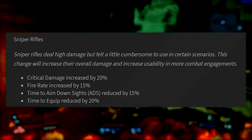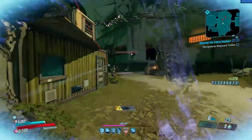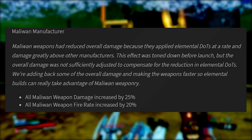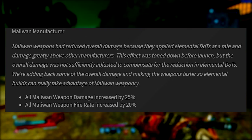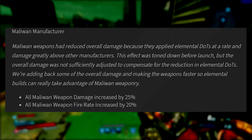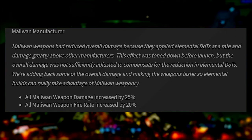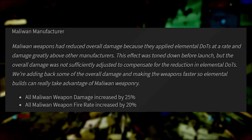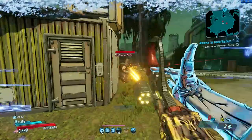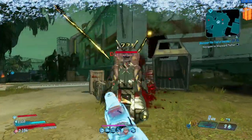I wanted to highlight the Storm legendary with these sniper changes, but I also noticed Maliwan overall has been buffed too. Maliwan weapon damage has been increased by 25% and fire rate by 20%, which helps a lot with their slow charge and windup times. Gearbox explained that Maliwan weapons had reduced damage because they applied high-damage dots, but that effect was toned down before launch without sufficiently adjusting the base damage to compensate. They're adding back overall damage and making weapons faster so elemental builds can really take advantage of Maliwan weaponry. Have fun, Amara players.